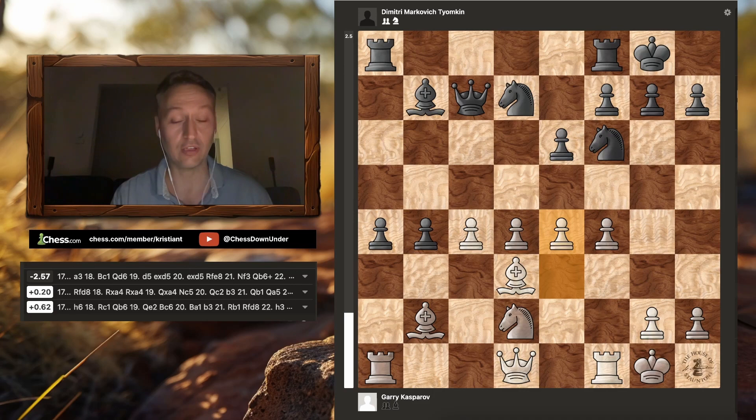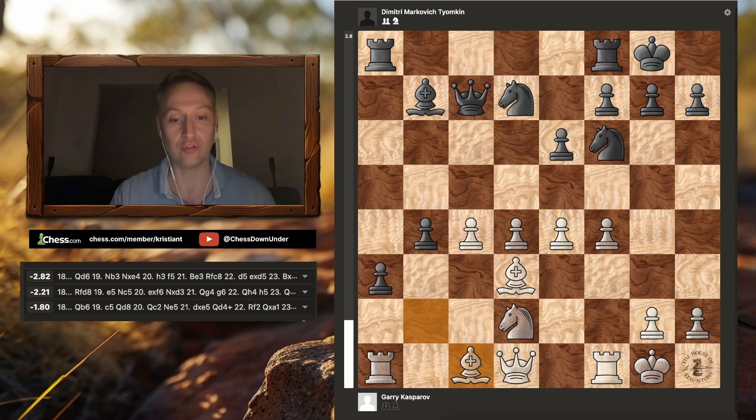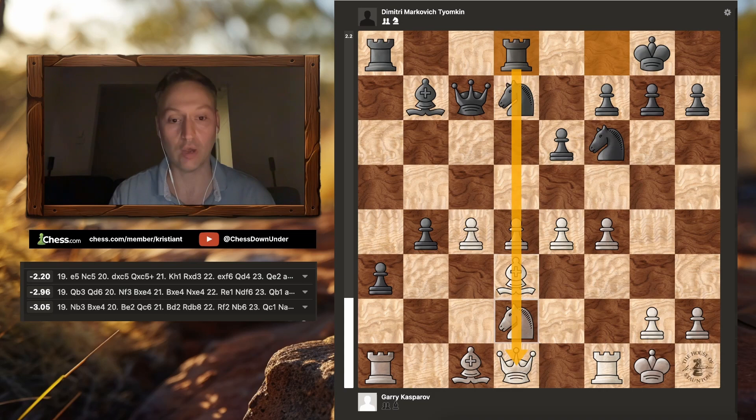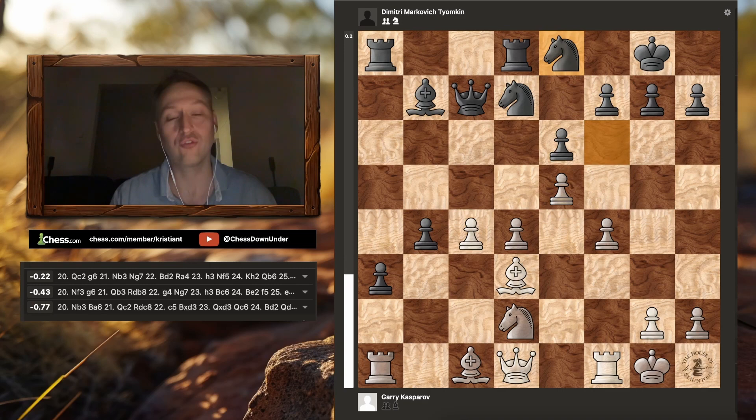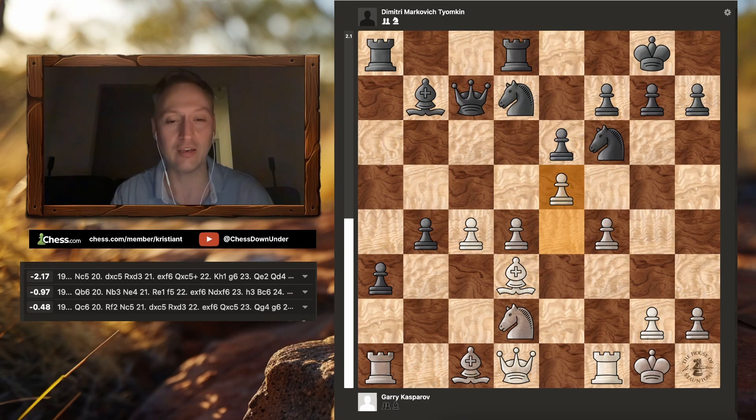We see e4 from Garry, which actually turns out to be a huge inaccuracy. Black pushes forward with a3, hitting the bishop, which must drop back to c1. Rook to d8 - lining up on the d-file. And Garry plays e5, which also turns out to be a huge inaccuracy. There is an absolutely crushing sequence of events that could have played out here, but unfortunately black did not see the continuation against Kasparov. His knight is under attack and he drops it back to e8. Let's look at this crushing sequence - I spent so much time on this before creating the video because it is just really crazy.